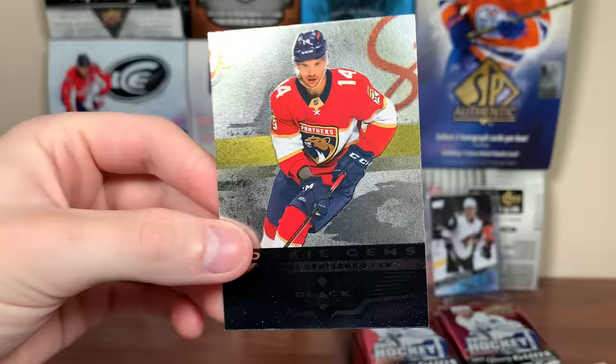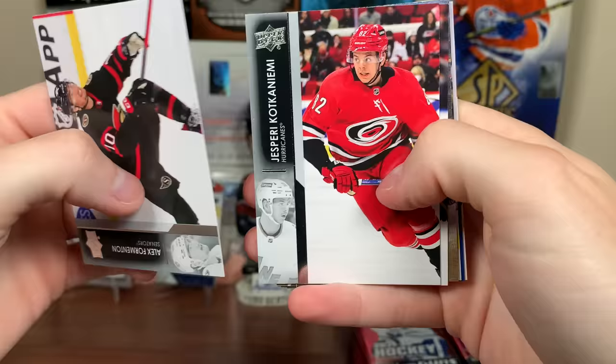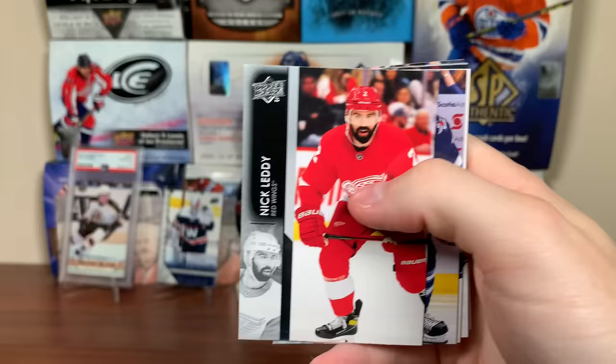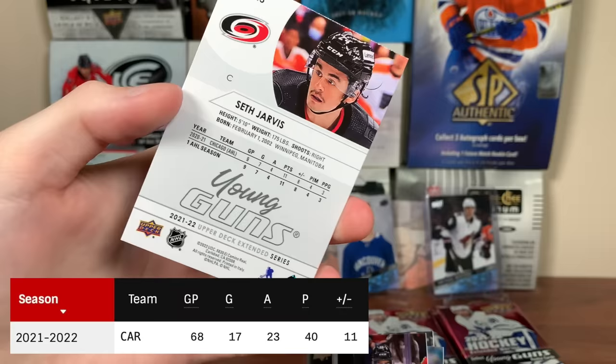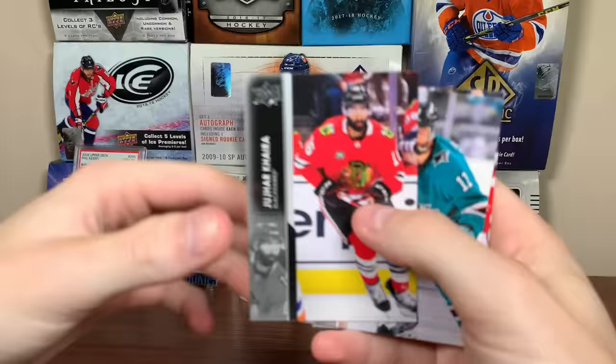We've got Formington, Kotkaniemi, Mason Marchment. Tarasenko — first canvas, UD Canvas — looks like a Winter Classic. Tyler Bozak, Jeremy Lauzon, Mitch Marner All-Star. Alex Galchenyuk — I guess they don't have proper All-Star photos for them this year. Nick Leddy, Evgeny Svechnikov, Curtis McDermid, Duncan Keith. And another Young Guns — Seth Jarvis! There he is. Nice — so there's the best rookie. Excellent first year, already a top-line guy for them. Big things expected for Jarvis — one of the better rookies for 21-22. Seth Jarvis, Jujhar Khaira, Caglione, and Carter Rowney.